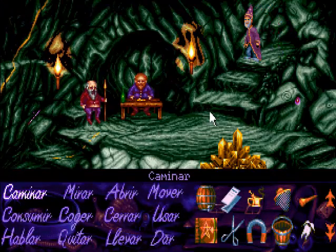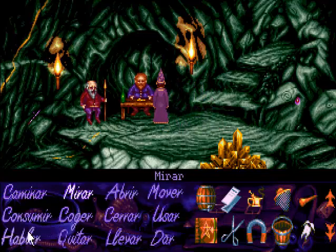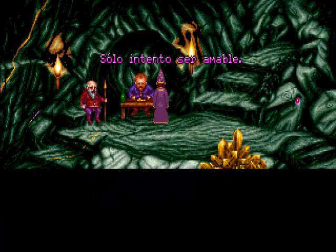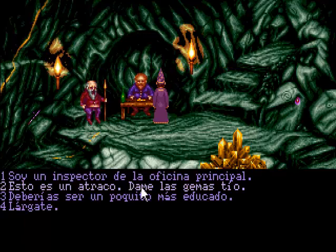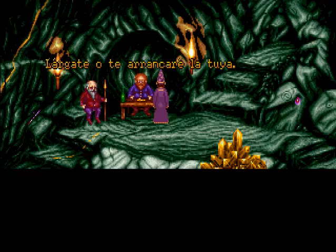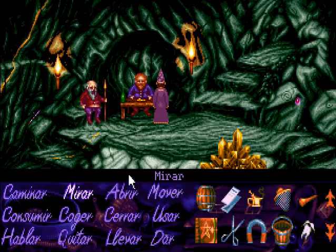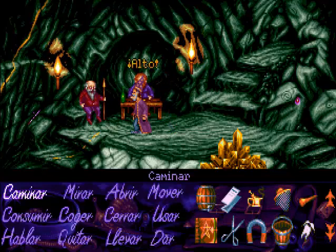Dentro de la mina, tenemos ahí un enano contando o mirando una serie de diamantes. Lo que ocurre es que primero no nos va a hacer caso. En esa escalera de la izquierda es donde se encuentra el acceso a las minas, donde vamos a encontrar las gemas. Pero si intentamos bajar directamente, el señor que está en la mesa va a despertar al enano guardia que tiene a su lado, que no nos va a permitir bajar.